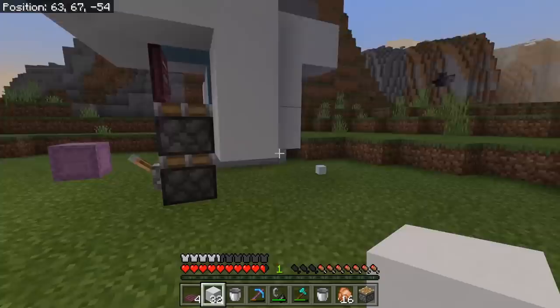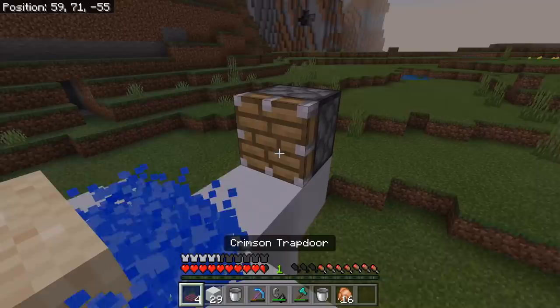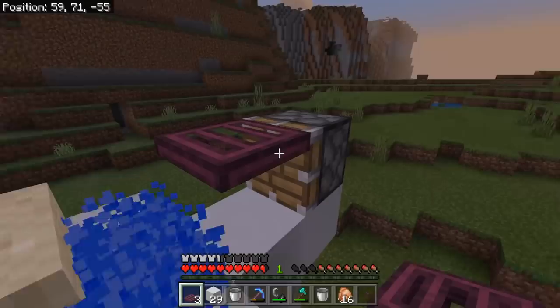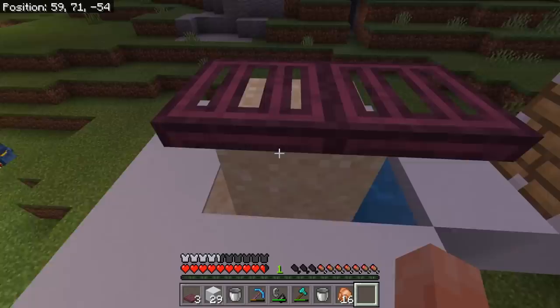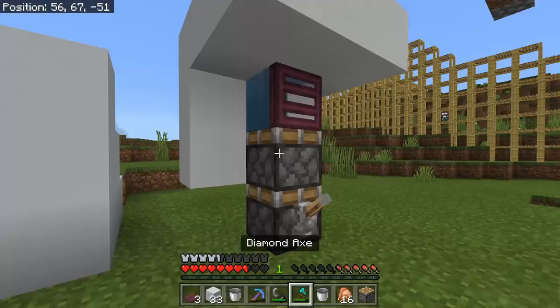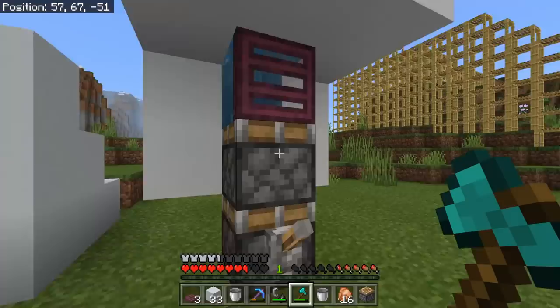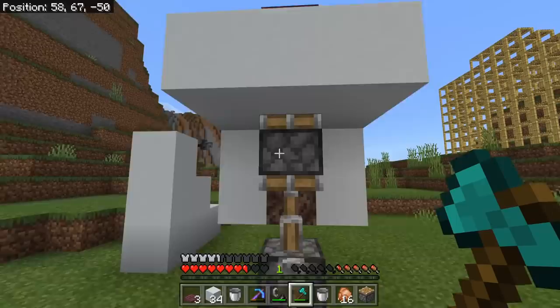Go back on top and push another trapdoor on top of this sand. Place a piston — just a normal piston, not a sticky piston — and place a trapdoor there. Use a button to activate and push it; it should lock those into place. You want it three quarters over this trapdoor and just a quarter over this trapdoor. Then remove the piston. Next, quickly remove this trapdoor and press the lever as fast as possible — you should end up with something that looks like this. Remove the lever and piston; you don't need them on this build anymore.